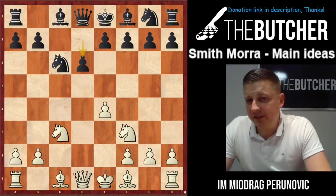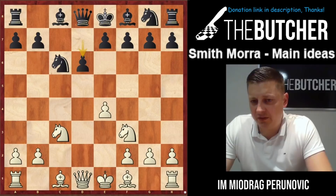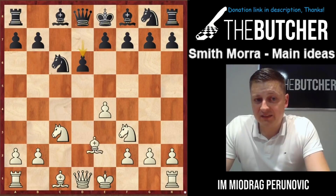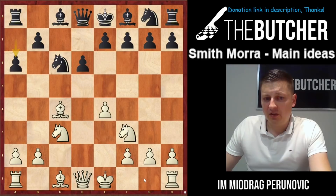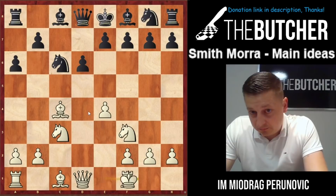Apart from e6 and g6, most guys go for d6. One day when you ask me for a refutation of the Smith-Morra — not in the classical sense, there's no clear refutation — I'll show you one of the systems that looks pretty good for Black. So it's d6, and after Bc4 Black has two options: e6, or what I teach my students: a6. After a6, normal play is castle, Nf6, Qe2, followed by Rd1, playing the opening in the most classic fashion.